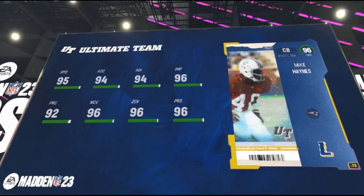We've got Mike Haynes, a six-foot-two cornerback. He gets Patriots and Raiders team chemistries. He's got 95 speed, 94 acceleration, 94 agility, 96 jumping, 92 play rec, 96 man, 96 zone, and 96 press.